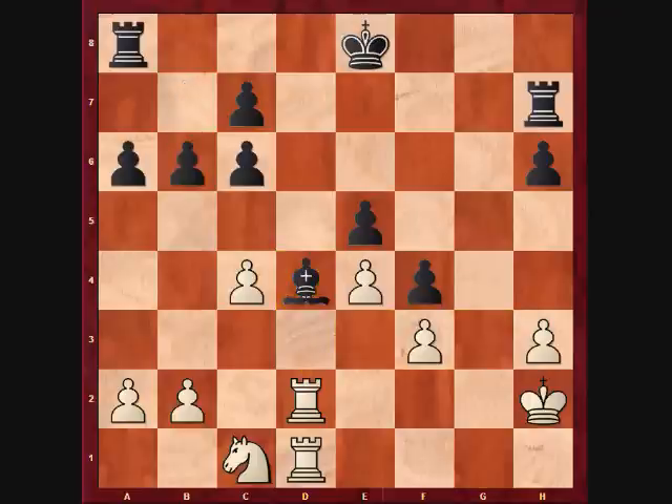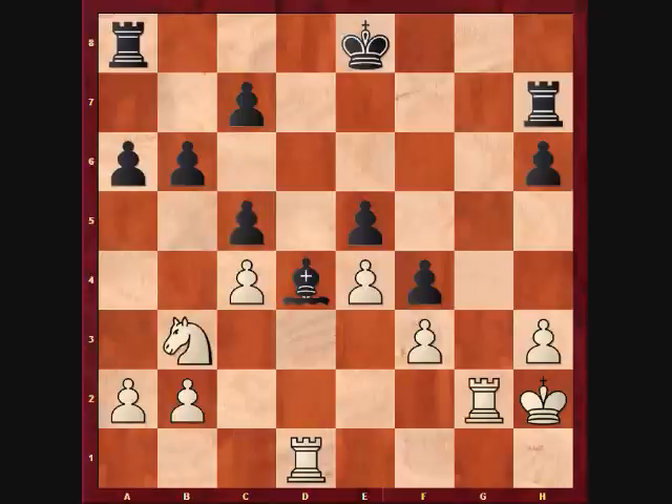Here my opponent played b6. Rook g7 was best here, controlling the only unblocked file. White's ability to control this file is hampered as black controls the g1 square. Black will aim to double on the g-file with a clear advantage. My opponent played b6 — black is playing too leisurely, giving white the opportunity to capture the open file. I played knight b3, c5, rook g2, taking control of the file.